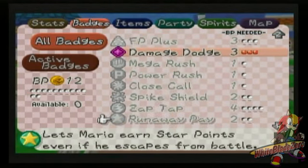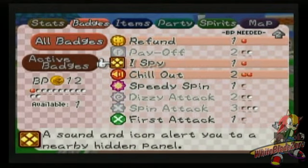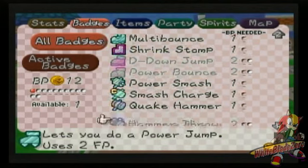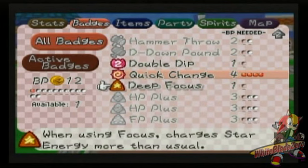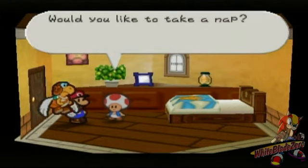But what to get rid of? We really don't need Power Smash or Smash Charge, so we'll get rid of those. I don't think I've ever shown you Double Dip or Deep Focus. I imagine I'll be using my Star Power a lot during this, so let's equip Deep Focus. We'll take a nap and heal up.